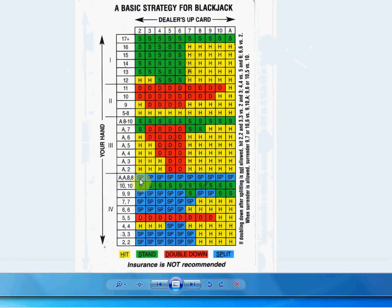So aces and 8-8, you're going to split, and we're going to show you how that works out. It's not going to work every time like I said, but with 11 all the way up until an ace, you're going to double up.